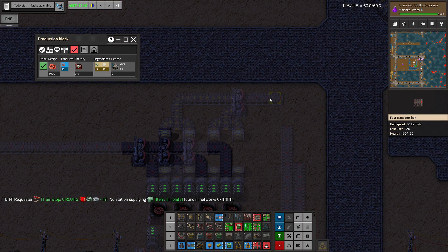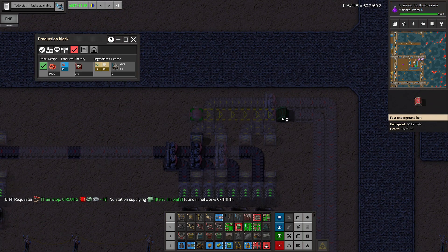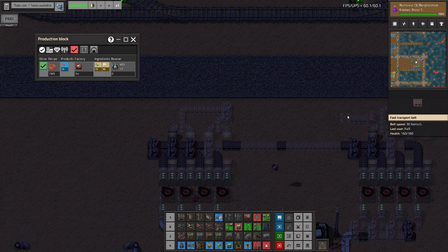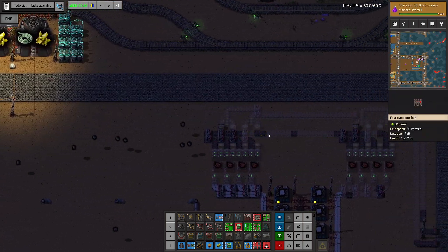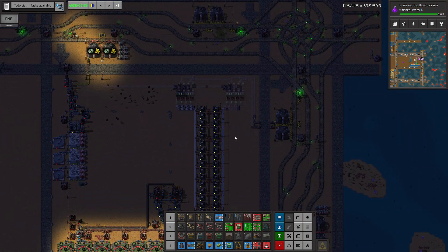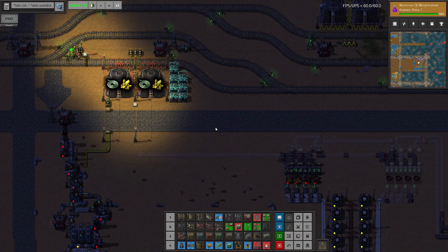We don't have to make it red but we'll just do it. And this part could also use red underground belts like this — it's barely enough space. Nice. Let's copy this and paste it here. And here we have it. We've finished production of the wires. That's really good.